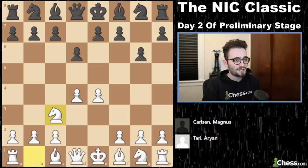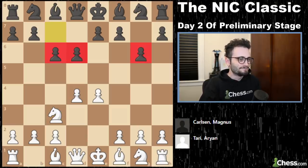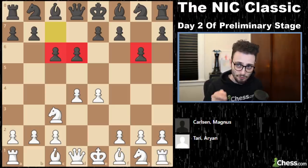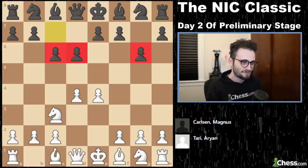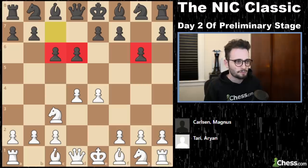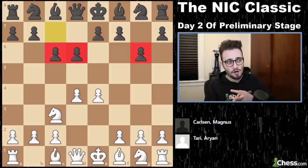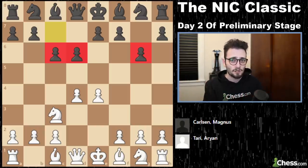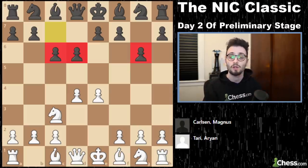D4, d6, knight c3, c6 — mildly meme, mildly disrespectful. When I say disrespectful, I just mean this is not very common; it's kind of considered bad, it's not a mainline opening, but it's perfectly playable, especially when you're Magnus Carlsen. The interesting thing about the three Norwegians in this tournament — Carlsen, Tari, and Christensen — is they're all playing in the same room, sitting next to each other but having to play each other.